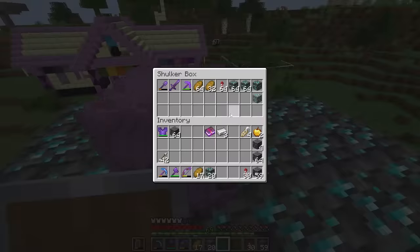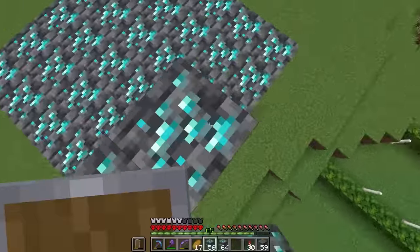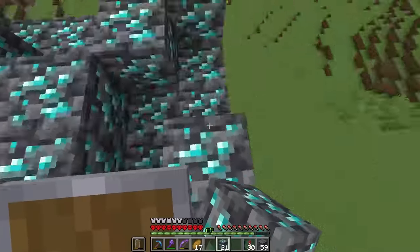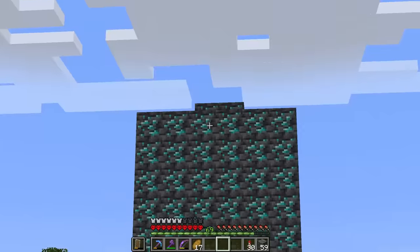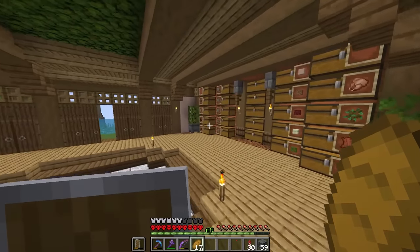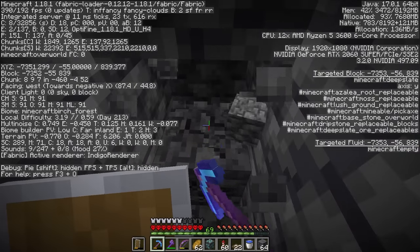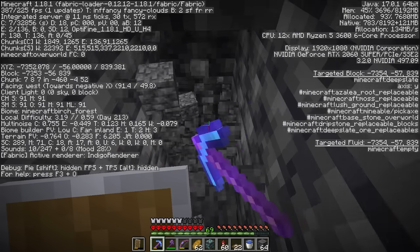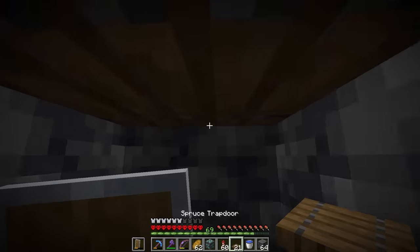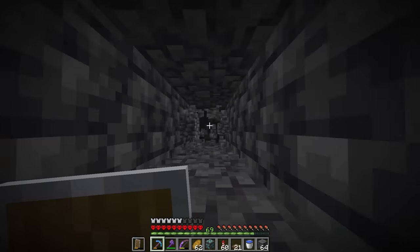Let's take these diamonds that I just got and add them to the collection — the tower of diamonds. It didn't even look like it added any blocks, to be honest. But now I'm going to try a new method of mining. Instead of caving, let's do something more unique. I heard Y=-59 is the best area to mine at. So let's give it 30 minutes and mine at this level and see where it takes me.